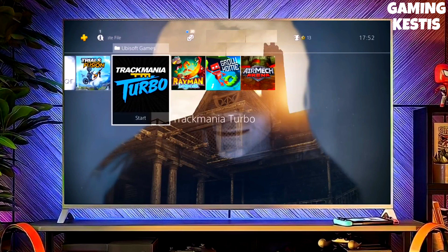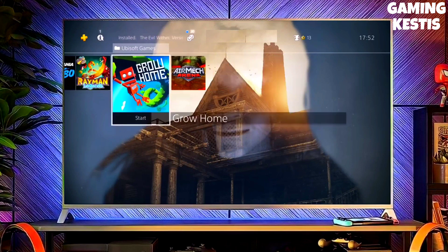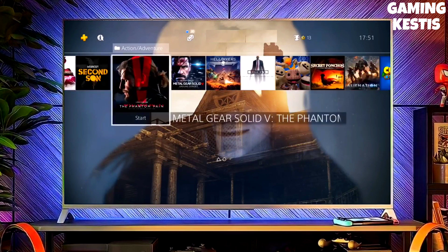After jailbreaking your PS4 successfully, you just have to simply activate the Golden, and now you can enjoy your PS4 with lots of fun things. The best thing about this jailbreak is that it is fully stable on any PS4 with firmware 11.02.